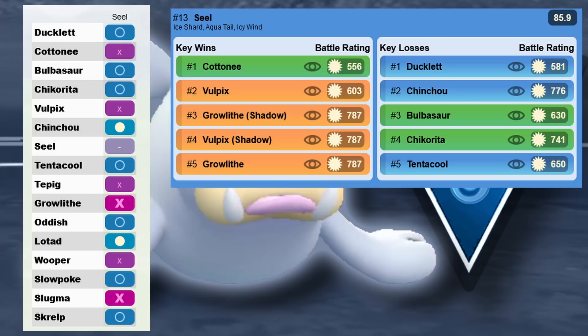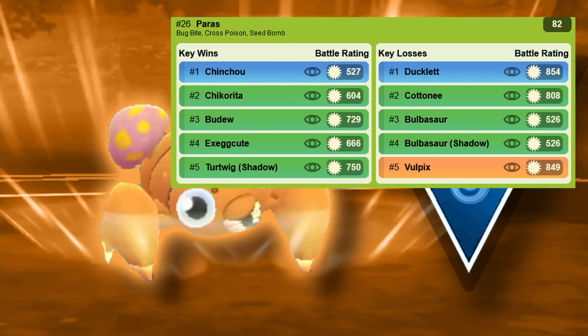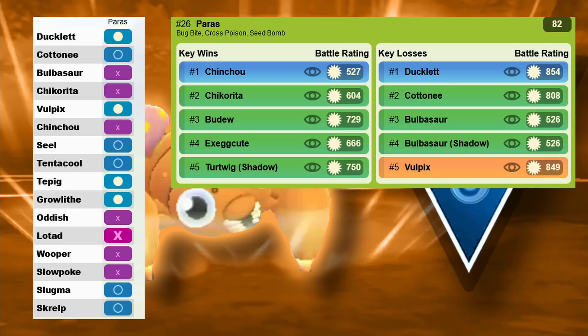The last expensive Pokemon is Paras, which is rank 26. It has Bug Bite, Cross Poison, and Seed Bomb — super fast charge moves. Cross Poison got buffed so you can raise your attack, and Bug Bite is a one-turn move which is super solid. Looking at what it beats, it handles all the grass types and most water types since you can reach Seed Bomb quickly — beating two out of three main types. Just keep in mind Ducklett's Wing Attack is double super effective against it, so you can also use Rattata. Costs 50k for the second move.